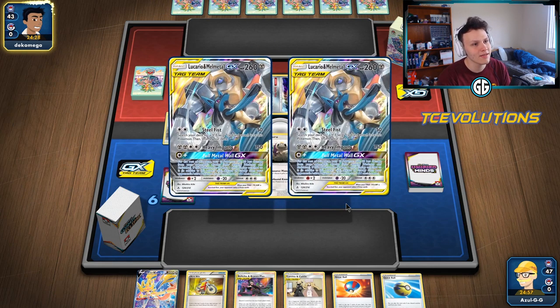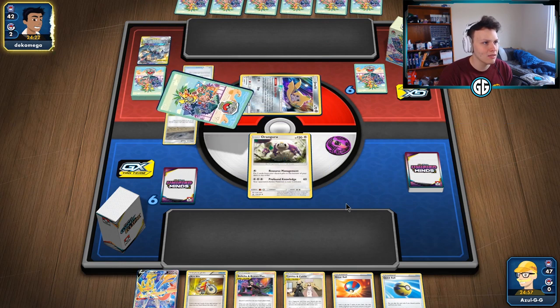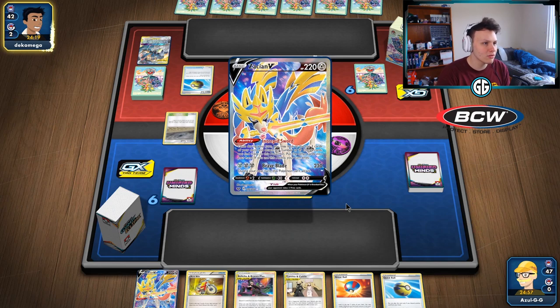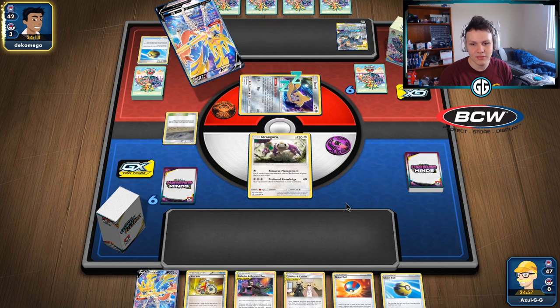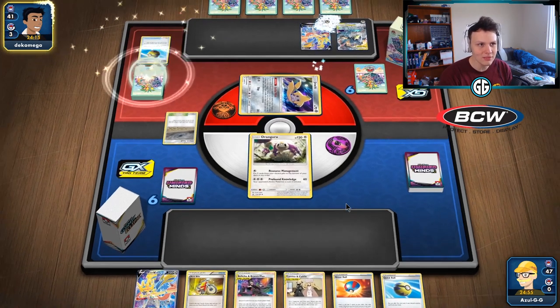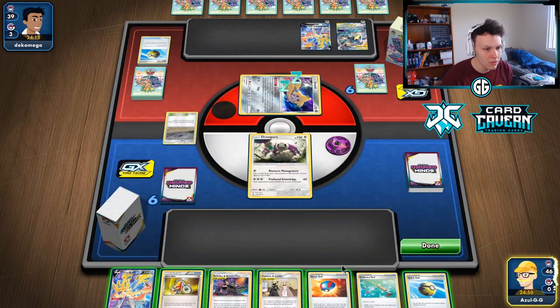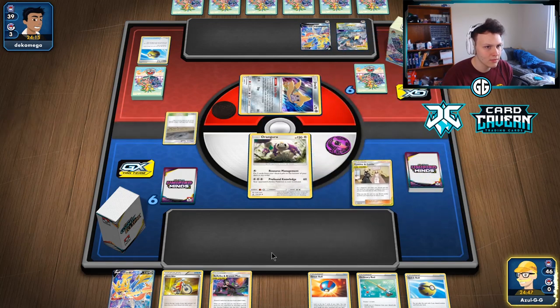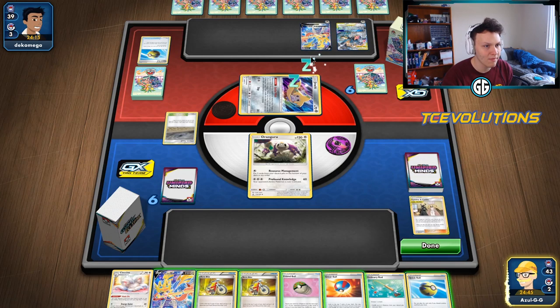Taking a look at what our opponent's playing — Tag Call Lucario. I've been seeing a lot of Lucario & Melmetal decks recently. I'm not quite sure how I personally feel about the deck, but it's definitely decent because of the ADP Zation matchup — it does have a decent matchup there. Going to open with Caitlin & Cynthia, discard Bryson Man, get it back later for three. They have Metal Pokémon in play so we could Friend Ball but we don't want that.